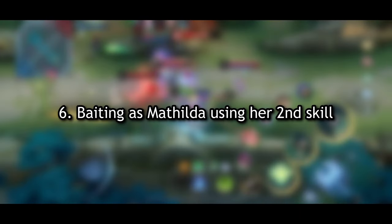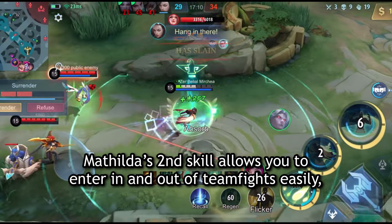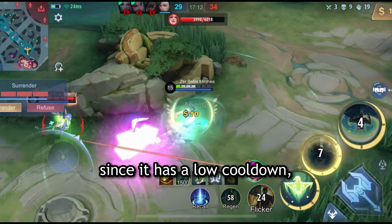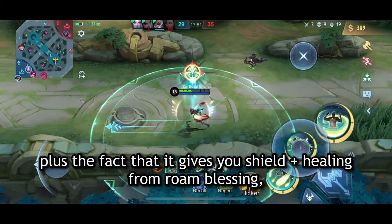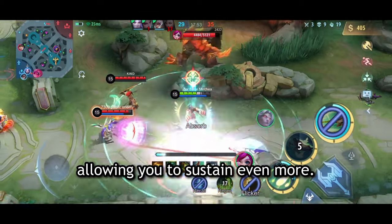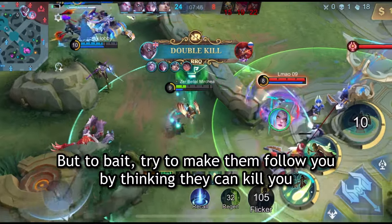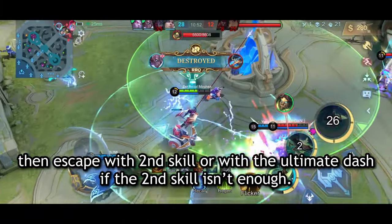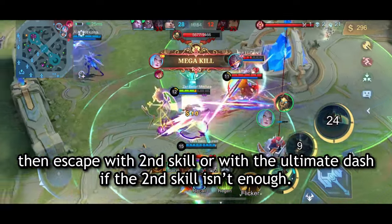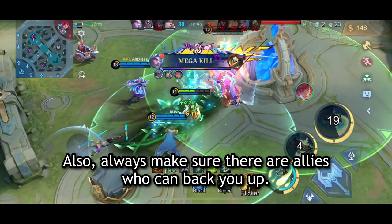Number 6: Baiting as Matilda using her second skill. Matilda's second skill allows you to enter in and out of teamfights easily, since it has a low cooldown, plus it gives you shield plus healing from Roam Blessing, allowing you to sustain even more. Try to make them follow you by thinking they can kill you, or let them poke you a bit, then escape with second skill or with the ultimate dash if the second skill isn't enough. Also, always make sure there are allies who can back you up.